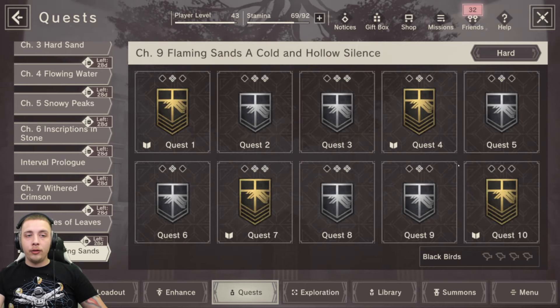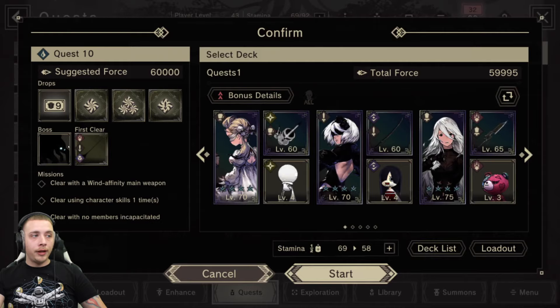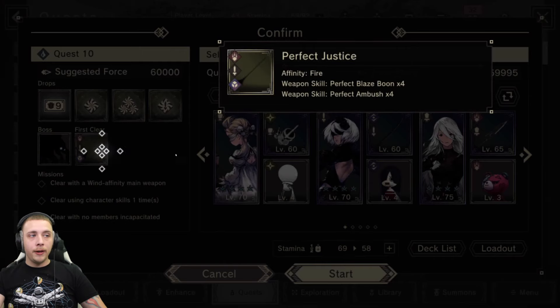Unlocking hard mode will allow you to open up the dark weapons. If we click on quest 10 we will see right next to the boss we have a first clear weapon, and this is a black weapon. This weapon is considered one of the best black weapons in the game currently as a new player.